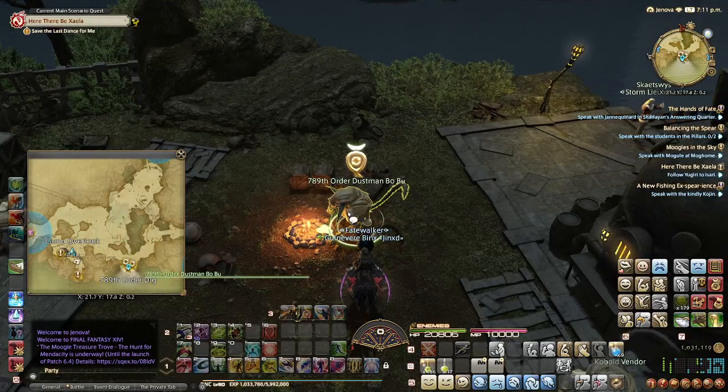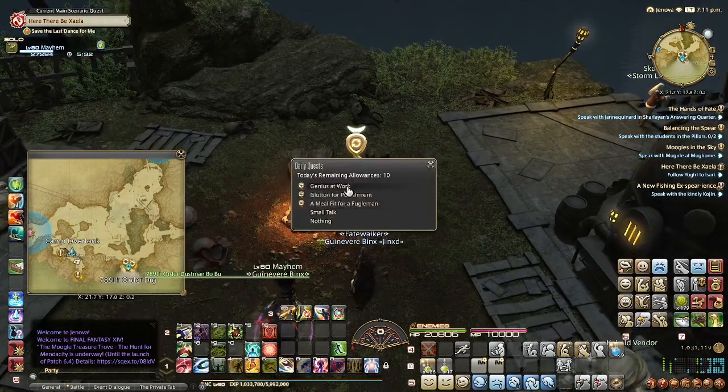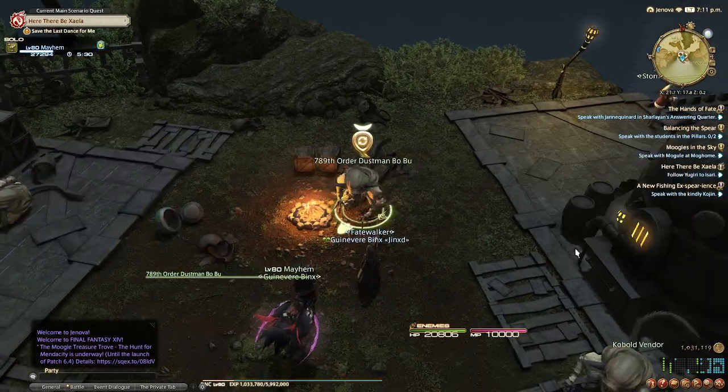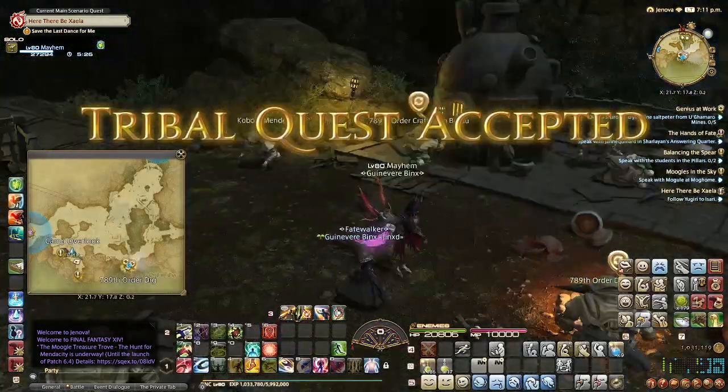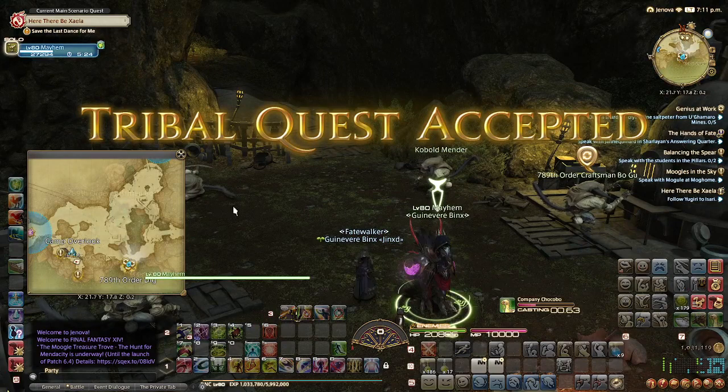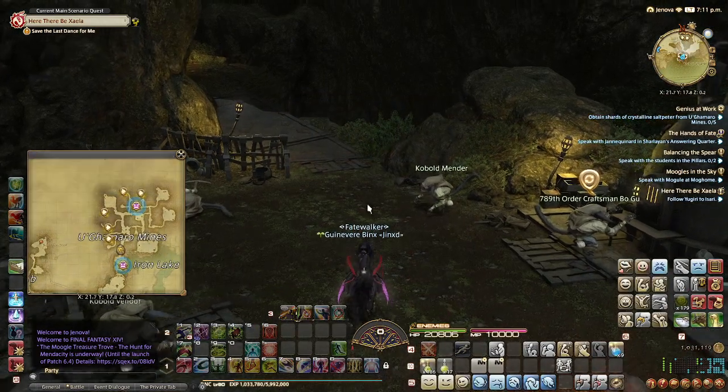Today's quest, we are featuring Dustman Bobu and his Genius at Work. In the interest of saving time, I am skipping the dialogue. I do, however, recommend that you personally read the dialogue. For this one, we are going for a little bit of a hike all the way into the mines.